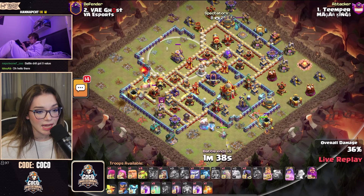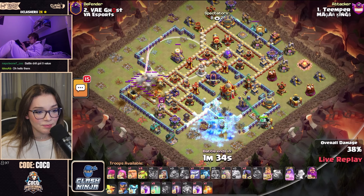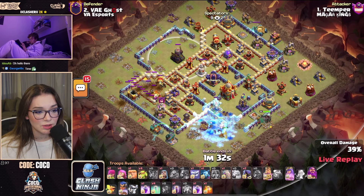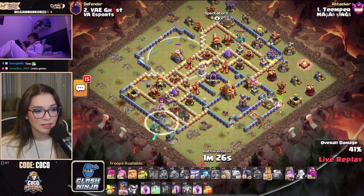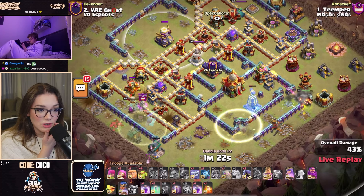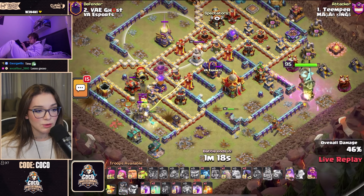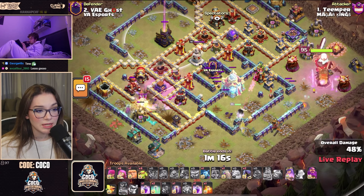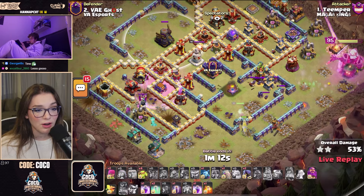The Queen has an Ice Golem to tank for her at the moment, but this is not looking good. He's got one Bat Spell — I think that was to try to distract an air defense — however, he doesn't really have many air troops right now. The Royal Champion is going towards the left-hand side, and he's using an Invisibility on the Royal Champion and the Queen, stopping the damage from both heroes. We need that Fox to stay alive, but the Royal Champion and the Fox go down.